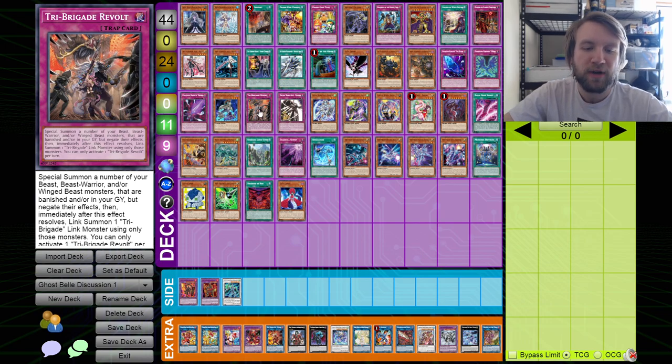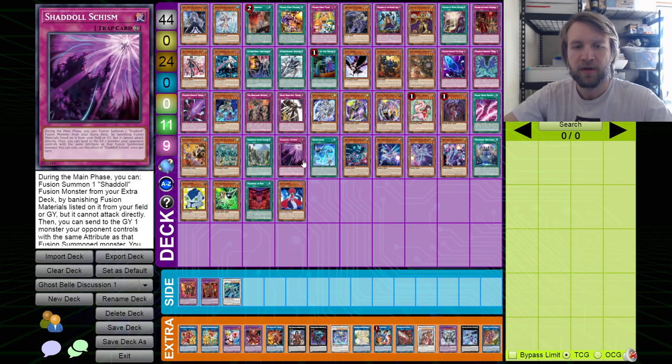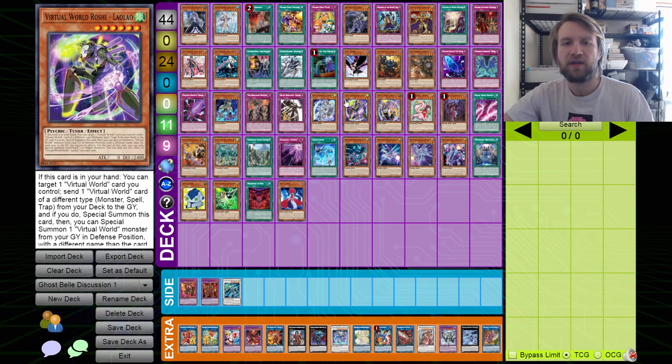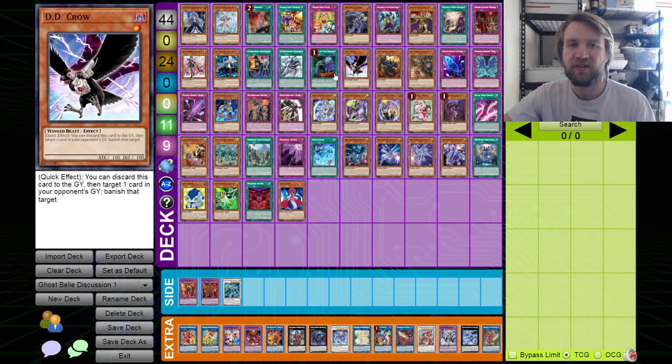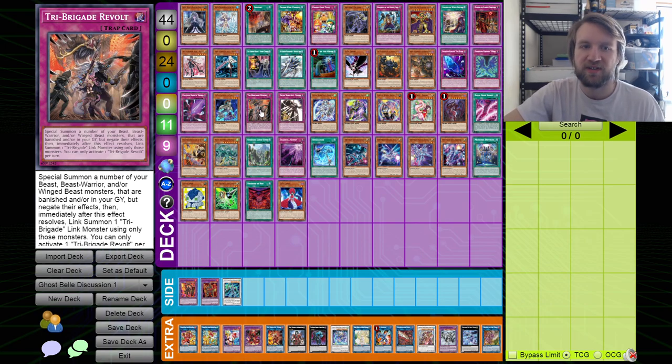Then we've got Tri-Brigade Revolt. This is one I've always thought was really cool that Bell can hit. In the format where we had the Alistar deck with Nadir Servant and Pure Tri-Brigade, I thought Ghost Bell was really spicy. Because against the Tri-Brigade deck it doesn't really do much on their turn, but the fact that it stops the Revolt on your turn means you could draw it as the sixth card. I like when hand traps can be drawn as the sixth card and still be pretty high impact — with Bell, you're stopping the exact card you wanted to hit, so that's kind of cool.